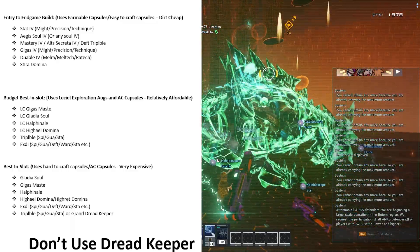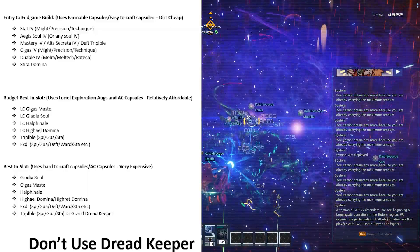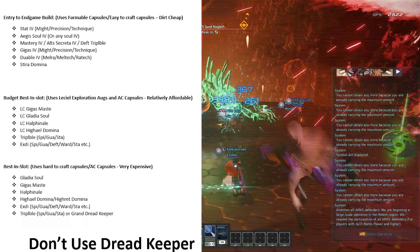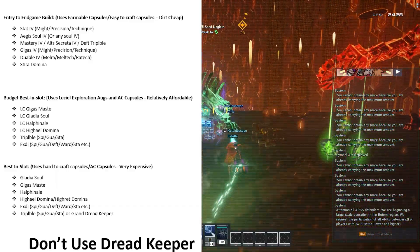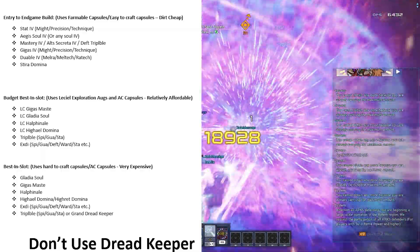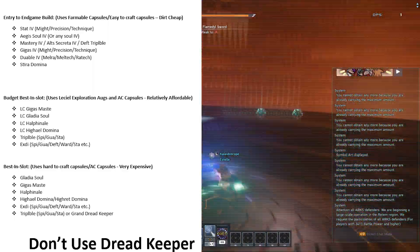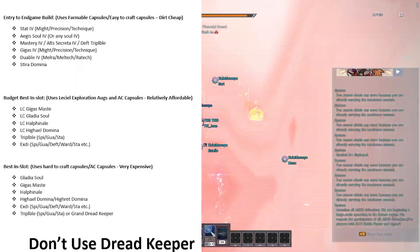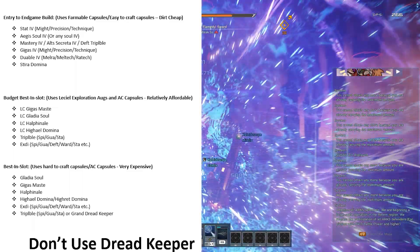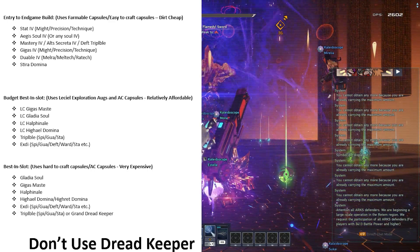Finally, we have Best in Slot. These are craftable capsules — or basically whale gear. If you want to craft these capsules, you'll basically need hundreds of fodder material to create them in the first place. It's much easier to go with Budget Best in Slot because you can actually farm for it reasonably. That said, if you do want to aim for Absolute Best in Slot, you'll want Gladius Sol, Halfanao, High Ill or High Retic Domina, Gigas Mast, any variation of XD, and then the last slot can be a Trivable Capsule or Grand Dread Keeper. Dread Keeper is not mentioned as standard here because it does not provide any damage, and for most players it is useless — this is because Vershmels weapons don't need Potency Floor. If an effect isn't listed here, it's because it's really not something people use anymore.